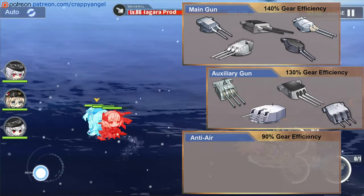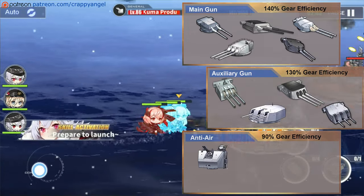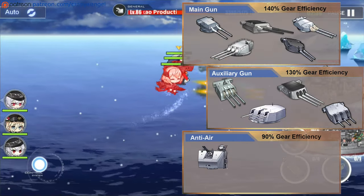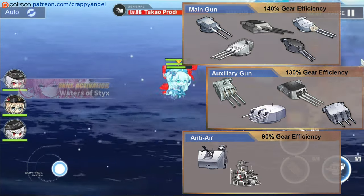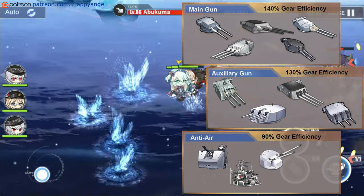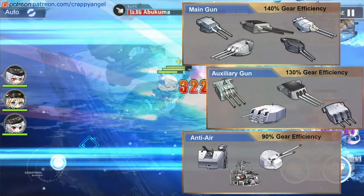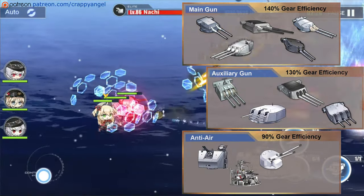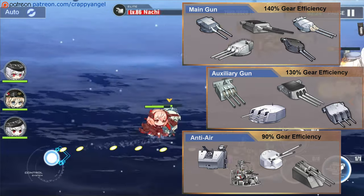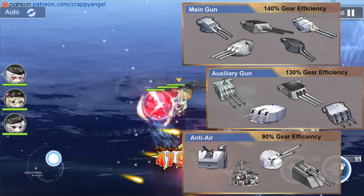For her anti-air, I recommend the Twin 40mm Bofors STAAG for added accuracy which can help with salvo damage. You can also give her the Twin 40mm Bofors Hazemeyer for the same reason. The 134mm Twin High Angle Gun is a good option for added firepower stats, and the Twin 105mm AA Gun SKC is also an option for historical accuracy.